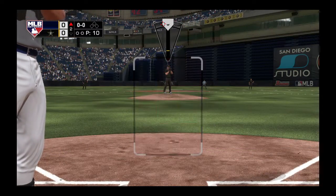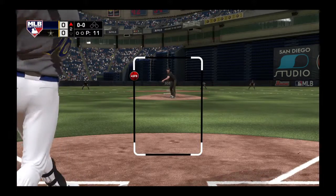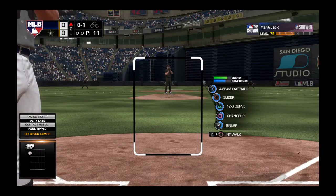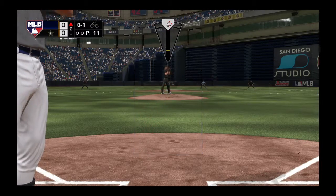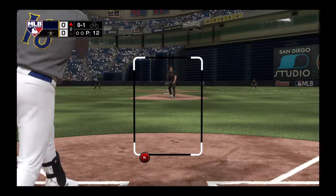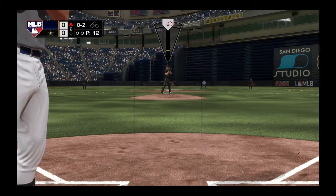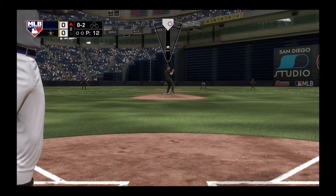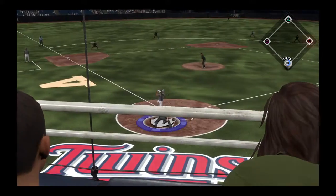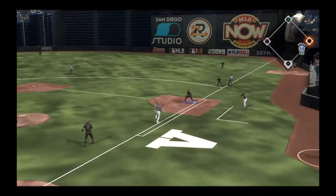Stepping up to the plate, Trey Mancini. He'll be the one to start things here against Clayton Kershaw. Into the windup, here comes the 0-1, and here's a foul ball just off to the right as they get ahead of him. Nothing and two. Well, fans of the art of pitching are in for a treat. One of the game's big-time flamethrowers faces a top craftsman here today.